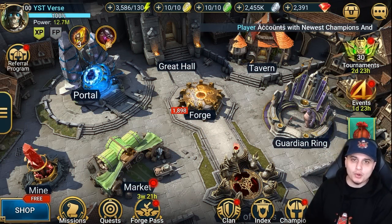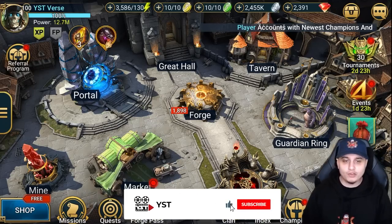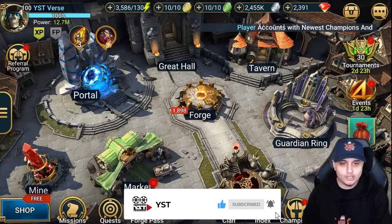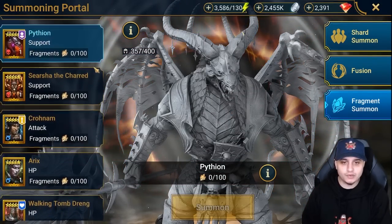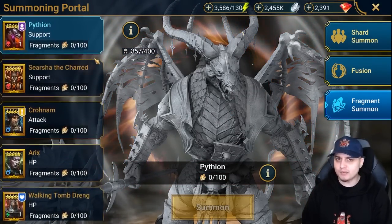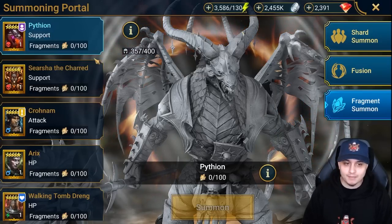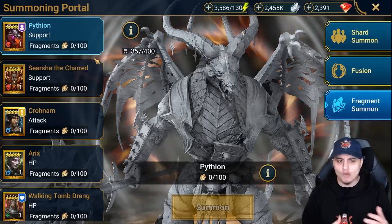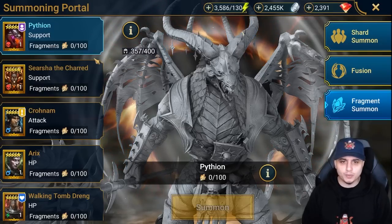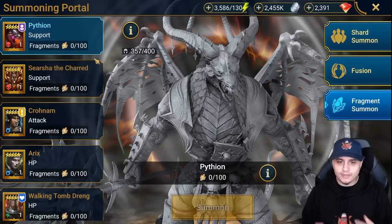What's up guys, YST here and welcome back to a Raid Shadow Legends video. Today the Pytheon fusion is live in game, as you can see in the summoning portal, where we're going to need 100 fragments to complete this fusion. A lot of you from my community poll yesterday said you were going for him, which is very cool. I believe he's a very strong champion from personal playtesting, and I'll try to get a guide out over the weekend into early next week.